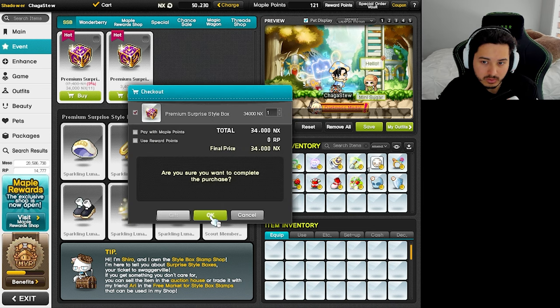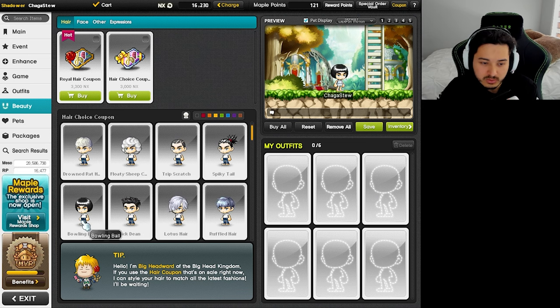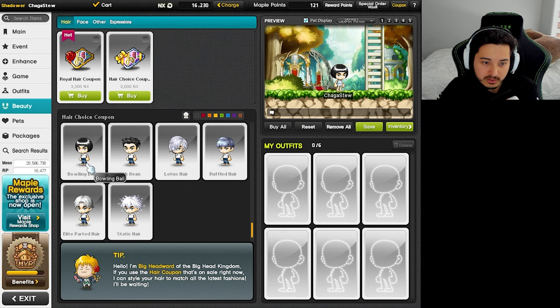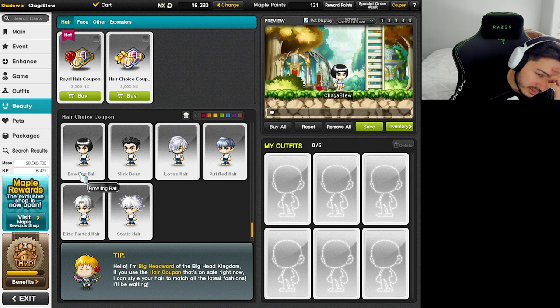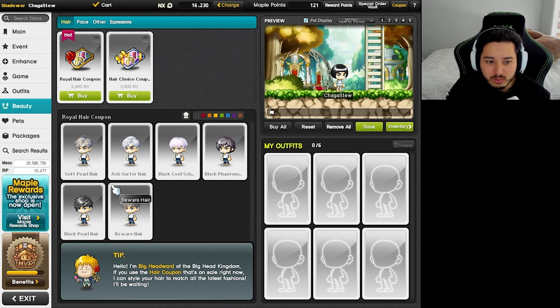I think we're going to go for royal hair now. The royal hair is a random one. If we remove everything — I don't mind this hair, I don't mind this one either. The others are not too great, but they're not bad. And then we've got this bowling ball one in orange. Back in the day there was an Amoria hair coupon and you either got the spiky ones or you were very unlucky and got the bowling ball. In black you can rock it — 70s disco style — but in orange I don't know if you can really pull that off.